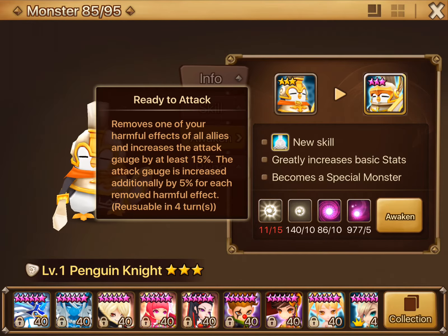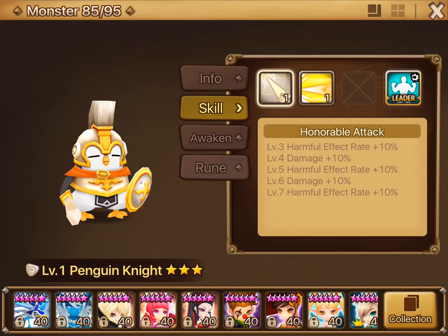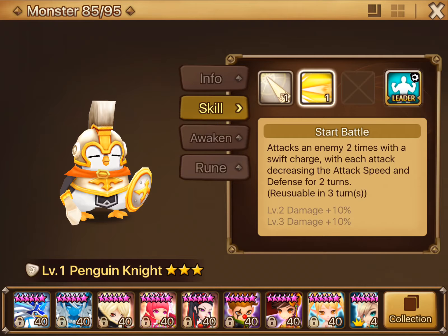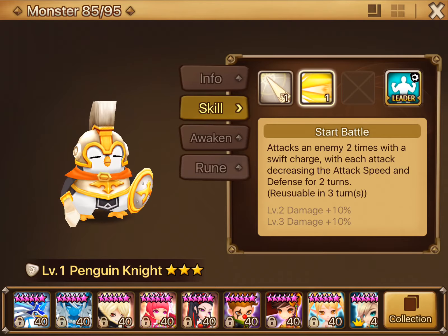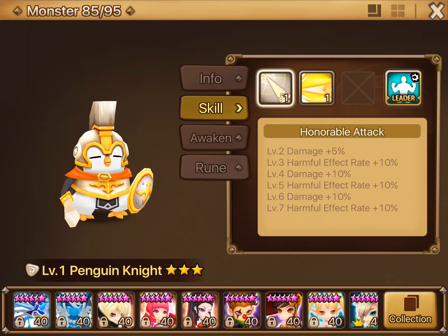It removes harmful effects and increases the attack gauge — no accuracy needed for that at all. It's reusable every 4 turns, and you can probably get that down to 3. Looking at the stun: 20%, 30%, 40%, 50% — so you'll have a 50% stun with his first skill maxed. And the second skill procs 100% — notice how it says each attack decreasing the attack speed and defense for 2 turns with no percentage chance. So 100% of the time he's going to try to lower the defense and attack speed. It comes down to his accuracy versus resistance. He's not a bad monster at all.